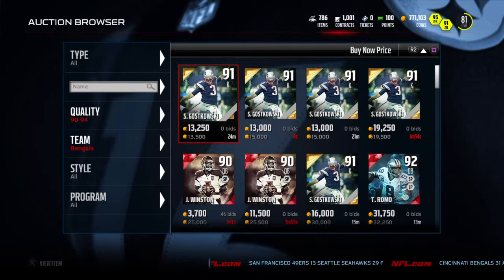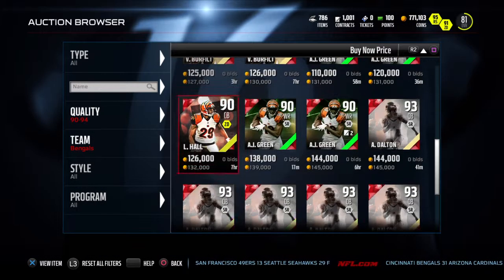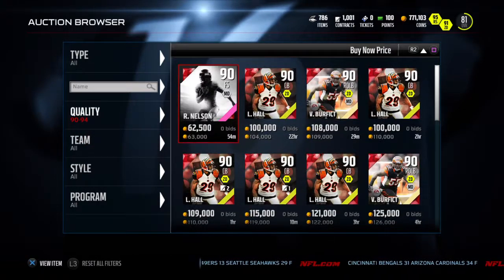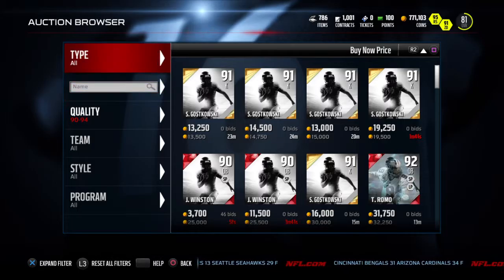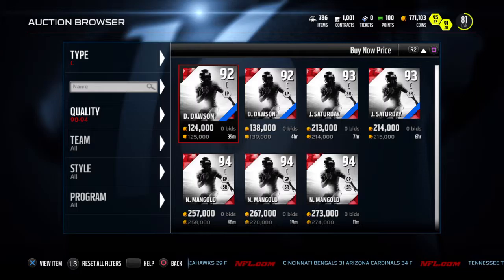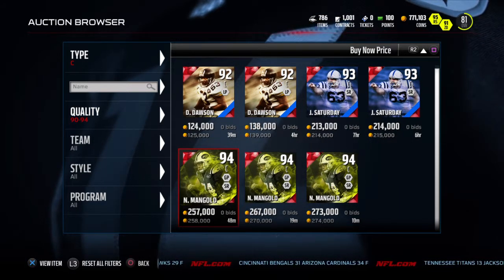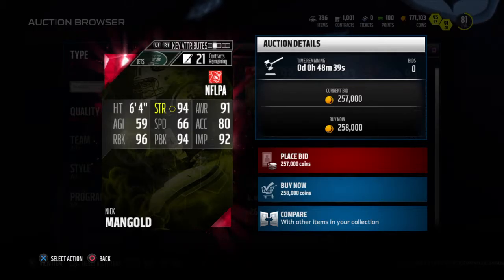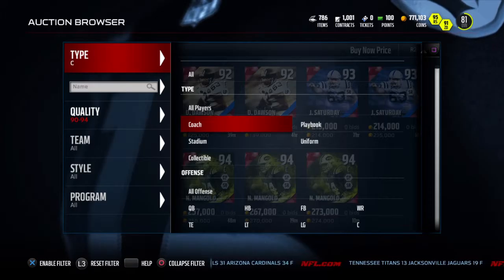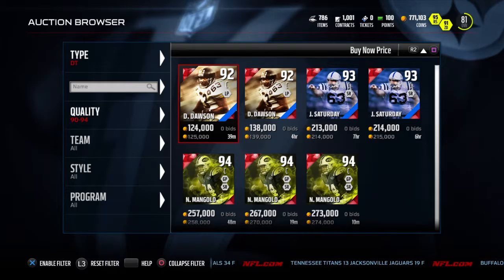Bengals. Who's the defensive tackle? Because it's a defensive tackle and a center, right? Let's go to the center first. So here's the Nick Mangold going for about 258k. Man, it's a beastly card, but I don't need a 258k card on my team. Defensive tackle.